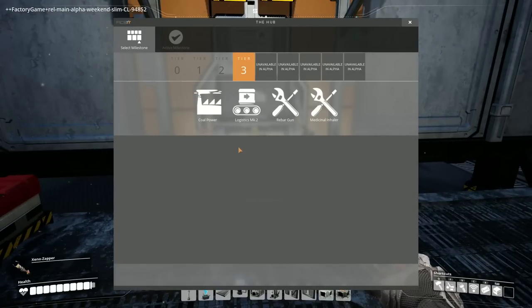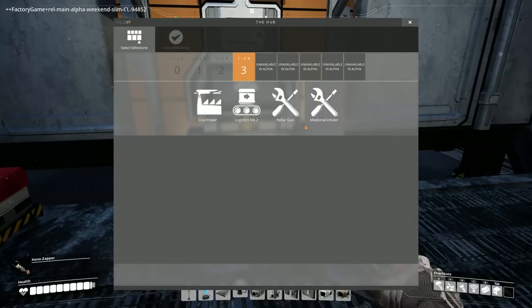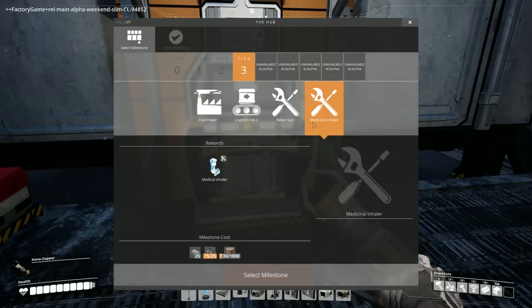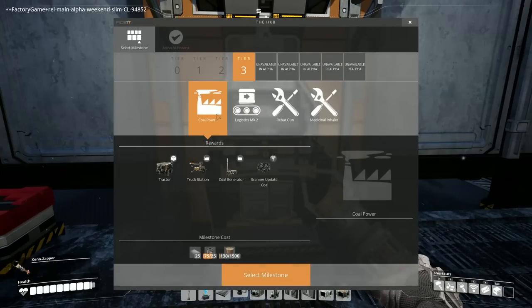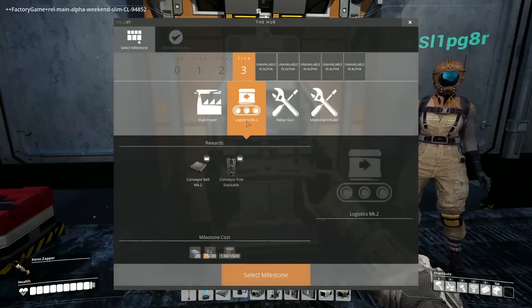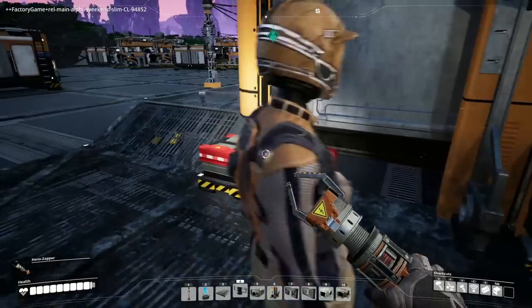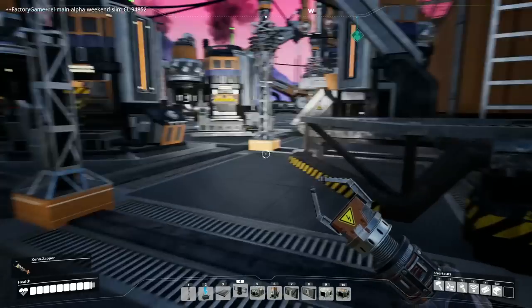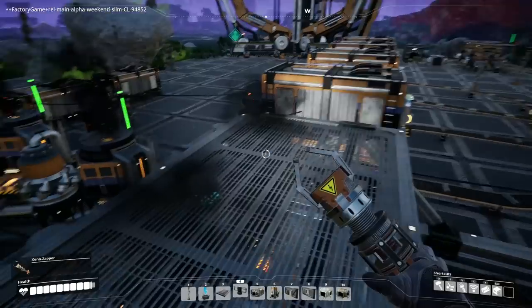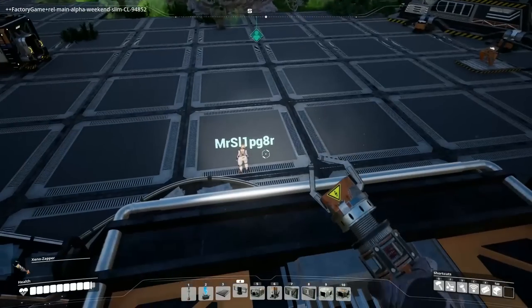We have coal power, logistics MK2, rebar gun, medicinal inhaler. Tier two is done, tier three includes tractor, truck station, so we need rotors and reinforced iron plates for all of these. The MK2 logistics takes reinforced plates to make, and the rebar gun and medicinal inhaler — I wonder if they have a cherry flavor because medicinal cherry is better than medicinal grape.